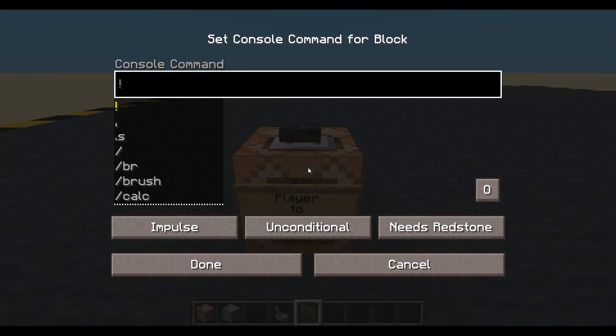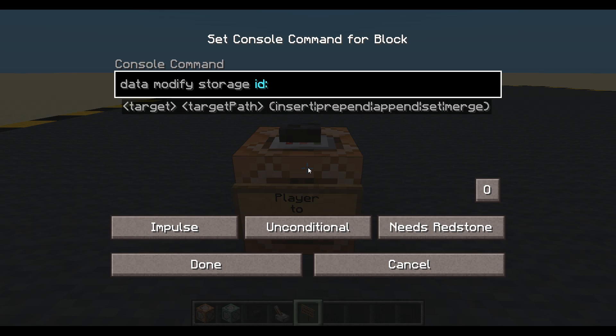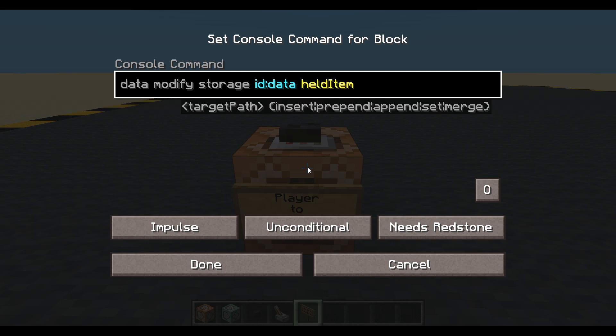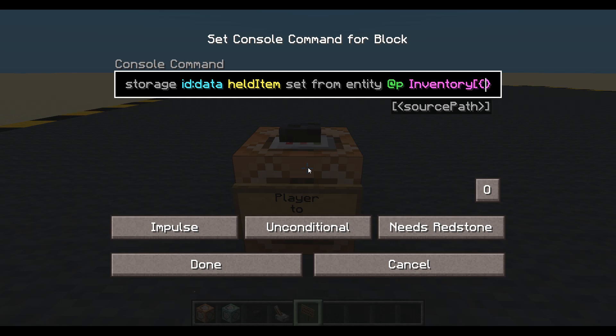We don't need any setup for this. I'm going to pop down a little block there and put my sign on it. I'm going to pick the first block. So: data modify storage. Let's give it a name — I'll put infernal device. So we've got a namespace and some data: infernal device data. Let's call it held item because I'm holding the item. Set from entity nearest player — set it from my inventory, slot 0B. So my first slot on my hotbar. Done.